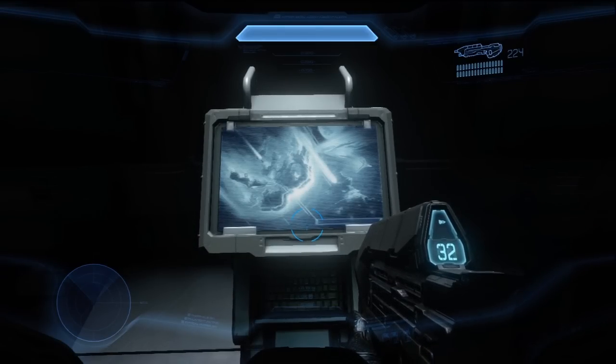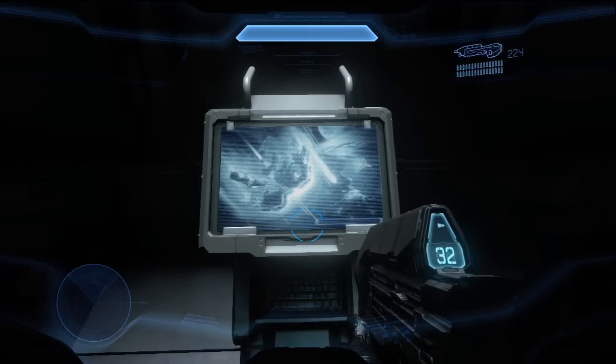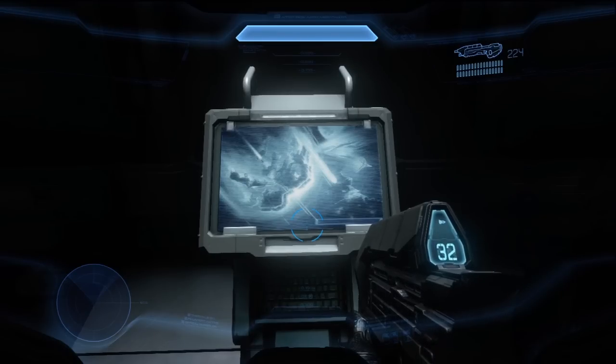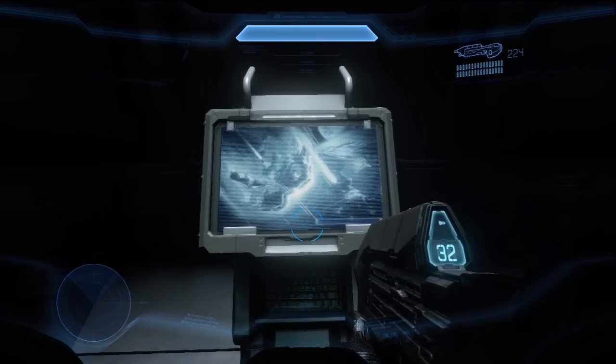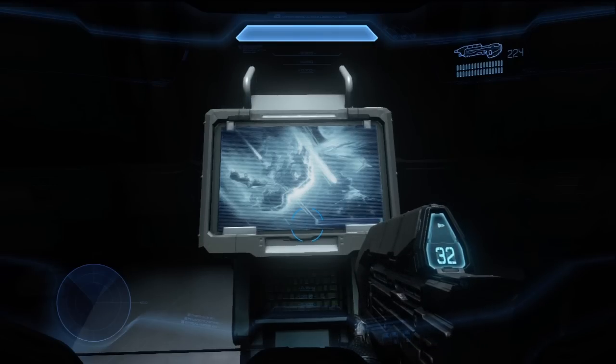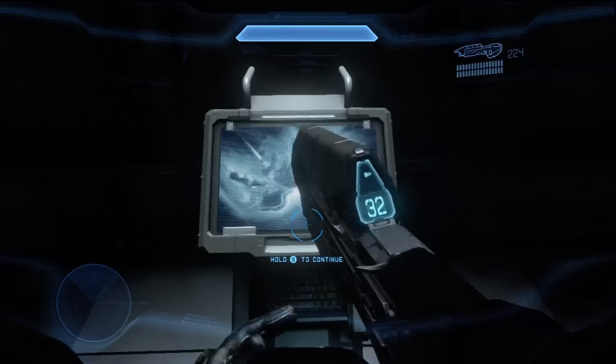The Covenant arrive at Earth and open a portal to the Ark, an extragalactic Forerunner installation that can fire the Halo Array. Spartan 117 unites a joint Covenant-UNSC team to pursue the Covenant to the Ark, where he successfully destroys the installation and prevents the rings from being used.